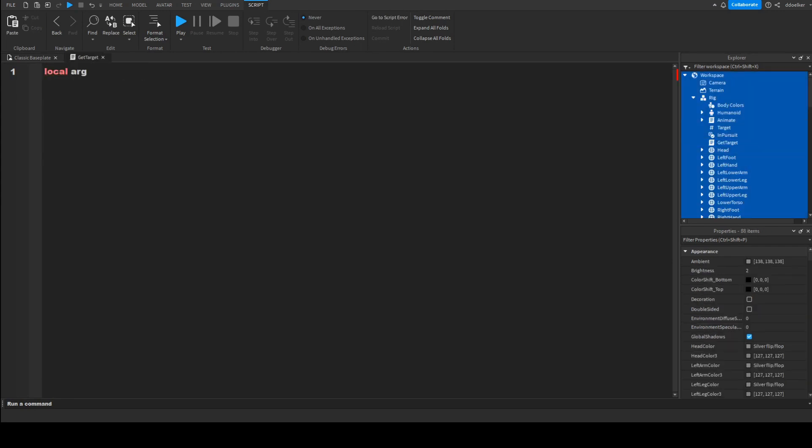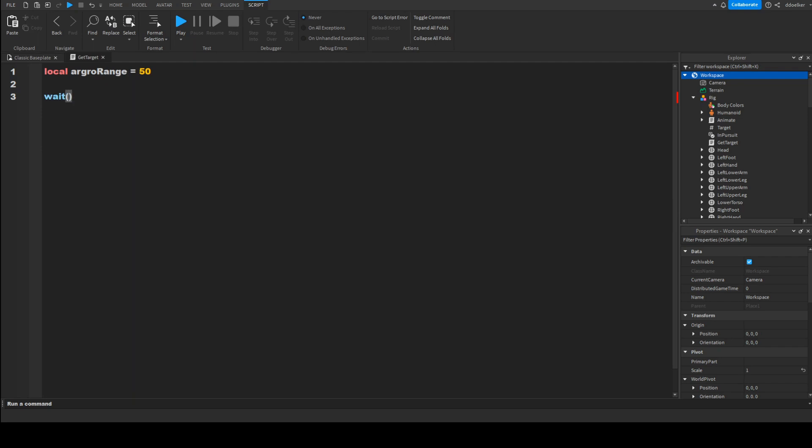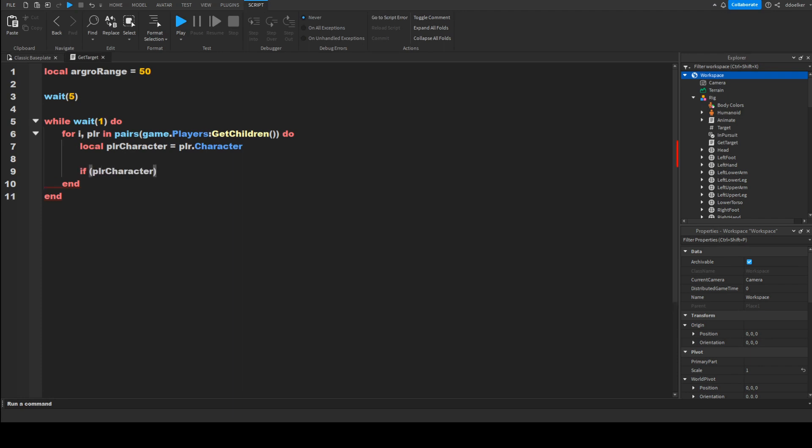Next we're going to make some variables. First, local aggroRange equals 50. Then we do wait(5) so the game is probably loaded. Then we do while wait(1) do, and loop through every second with: for i, plr in pairs(game.Players:GetChildren()) do local plrCharacter equals plr.Character. Then if plrCharacter.PrimaryPart.Position minus script.Parent.PrimaryPart.Position...